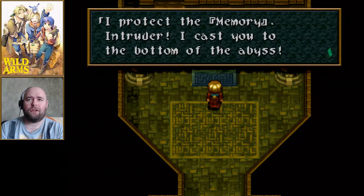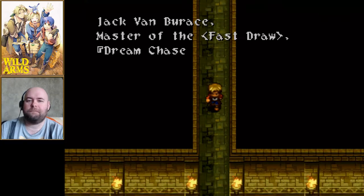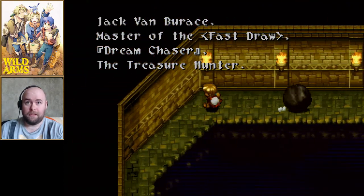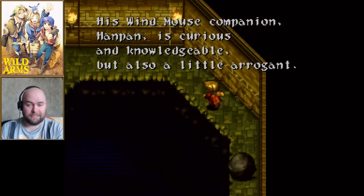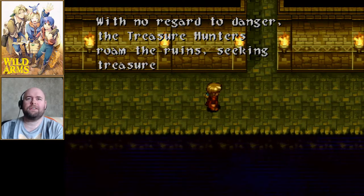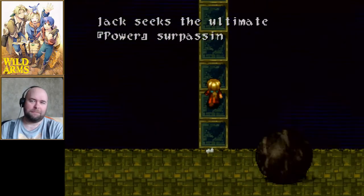Jack gets the response 'No matches. I protect the memory. Intruder, I cast you to the bottom of the abyss.' His last name is Vambrace — I'll pronounce it as 'Brace' rather than 'Buras' because Buras is actually a mistranslation; it's supposed to be Vambrace as in the piece of armor. 'With no regard to danger, the treasure hunters roam the ruins seeking treasure and adventure.' This is totally the type of thing my characters end up doing in roleplaying games.